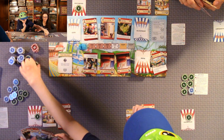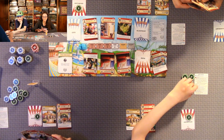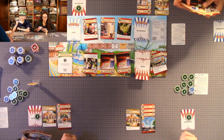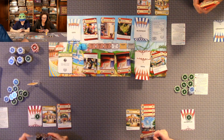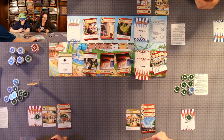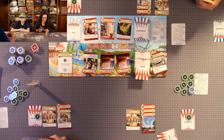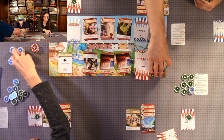You get three coins per card discarded. I draw my park card — oh, that is a good one. I'm not going to discard any. Anthony will discard two for six coins.